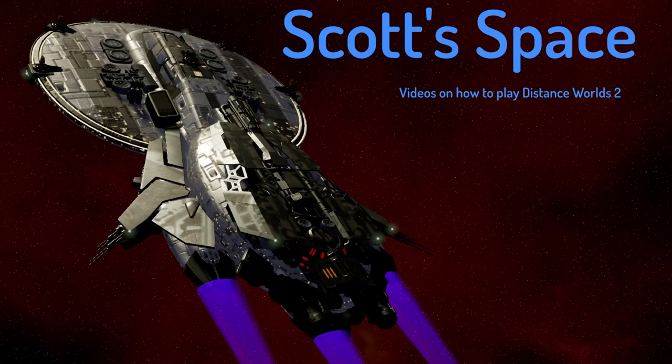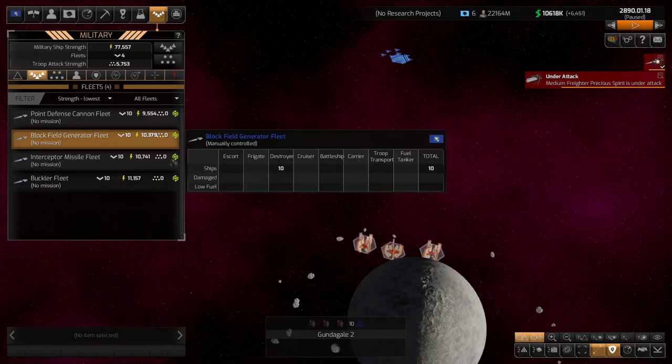Hey everyone, it's Scott. Thanks for stopping by my channel. Today I'm going to do a deep dive into point defense for Distant Worlds 2. I have a video out there already on how to custom design ships, so please do check that one out. What we're going to focus on today is when you're custom designing a ship, which point defense type of weapons do you want to add, if any, what they do, and what's the best one.